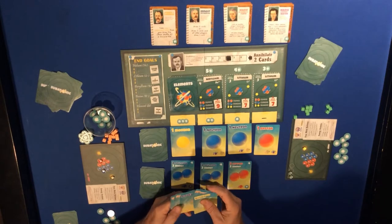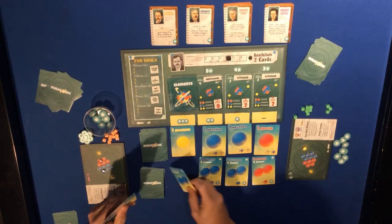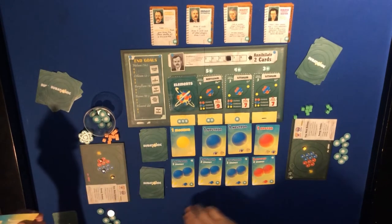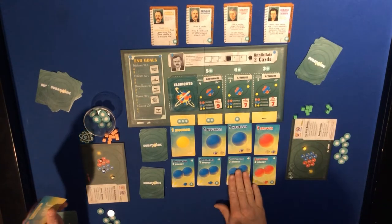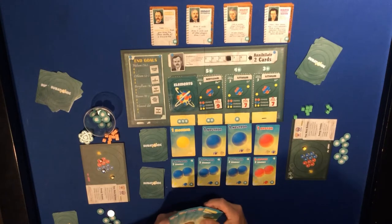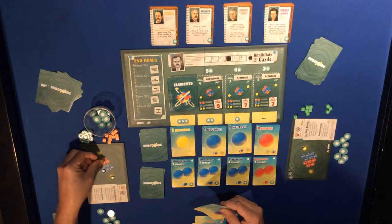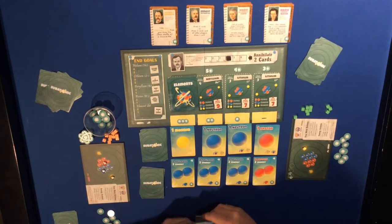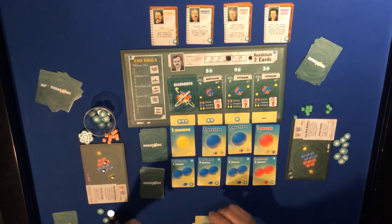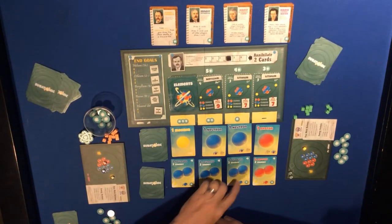We have three ups, a down, and a photon - three ups, down, two photons - so let's move these down. We've got two and two so we can start getting better stuff in here. We go up, up, down to get another proton, putting three protons in here. It's the neutrons we really need.